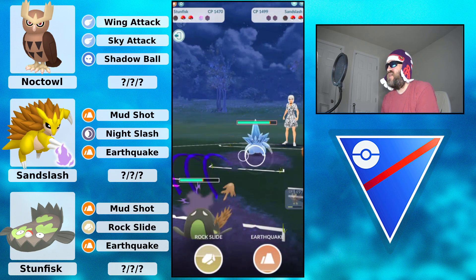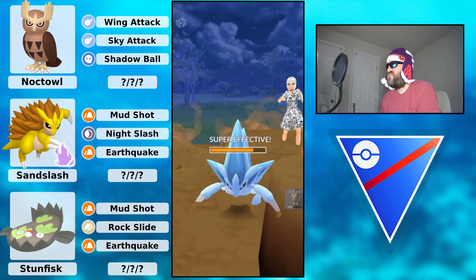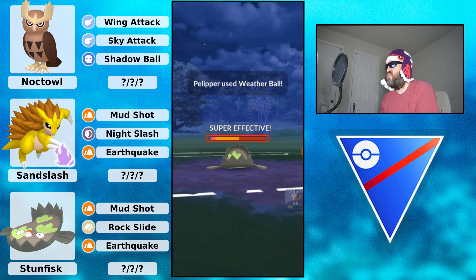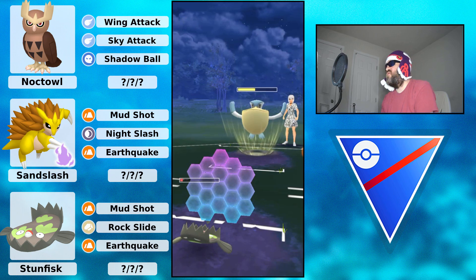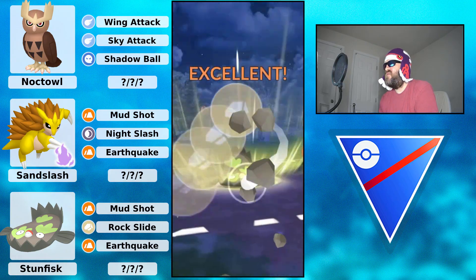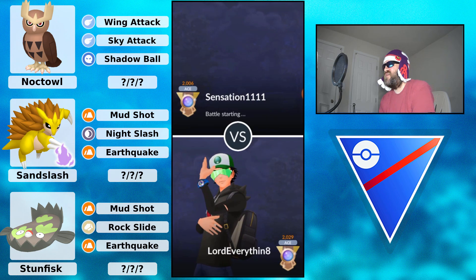The Alolan Sandslash - they throw an Ice Punch, no need to shield. You want to save the shield for Pelipper in the back because a couple of Weather Balls will KO. Going to take the hit and get to a Rock Slide. Not before they throw a Weather Ball, but that's why you have the shield - going ahead and shielding. The Rock Slide picks up the KO against Pelipper. A great game, very well played to both trainers.